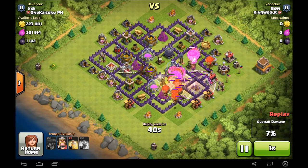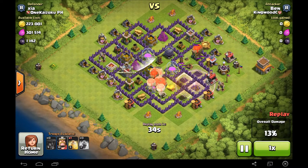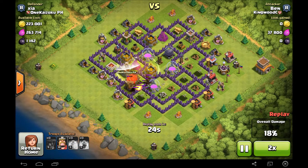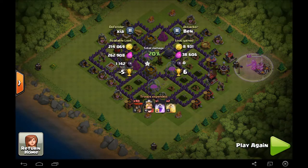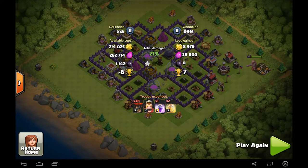A dragon comes out of the clan castle and I'm just done. The dragon rips through my balloons, the air sweeper pushes them back into the dragon, and when I drop a heal spell I completely forget the air sweeper is there — it keeps my balloons out of the spell. A completely wasted heal spell. I drop my king to take out their town hall for one star. A perfect example of how not to do a balloon attack.